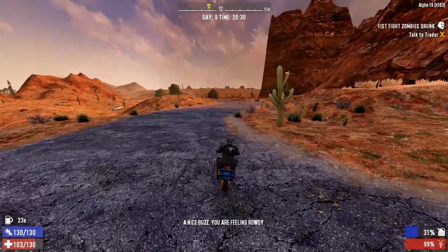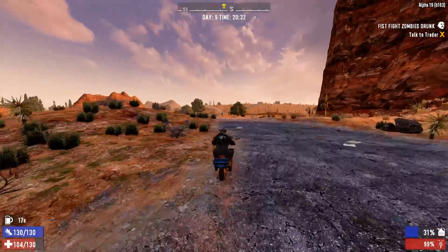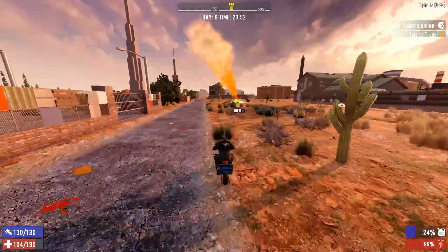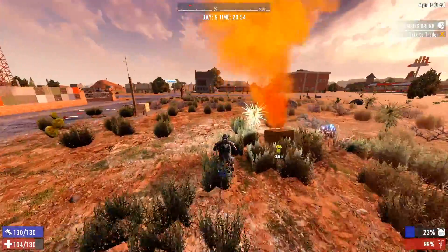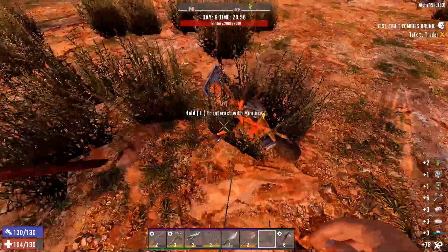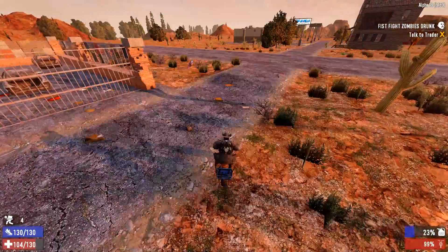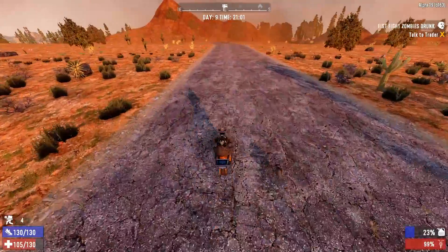Okay — tabbing out, tabbing back in, seemed to have fixed it. There does also seem to be another airdrop. Do they not despawn? Do they just stay there forever? I think I changed it to like every third day for an airdrop. Severely encumbered now — thank God we have this minibike. Because if we didn't have it we would have to walk while being this encumbered, and that's a pain in the arse.